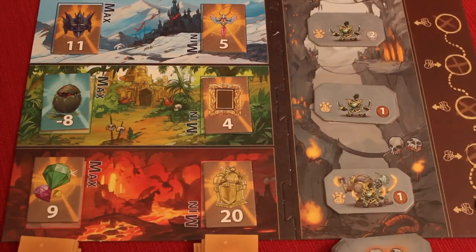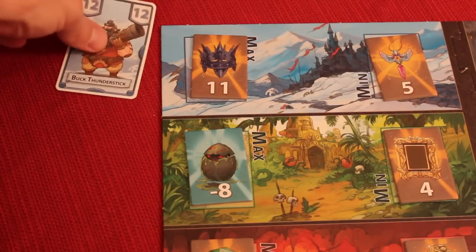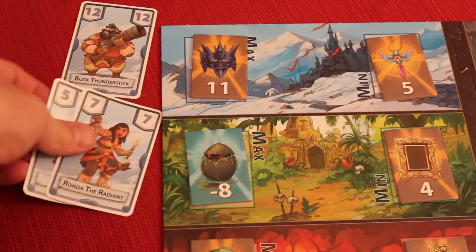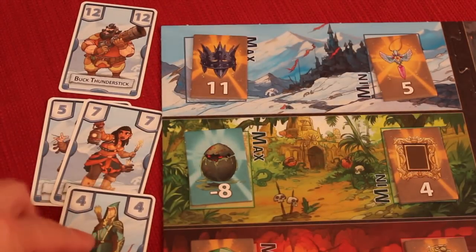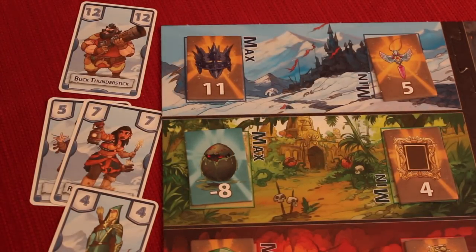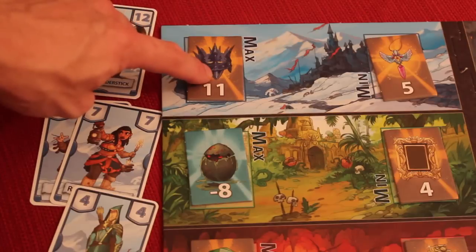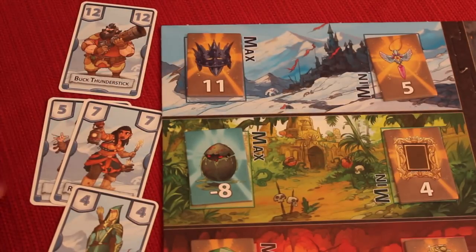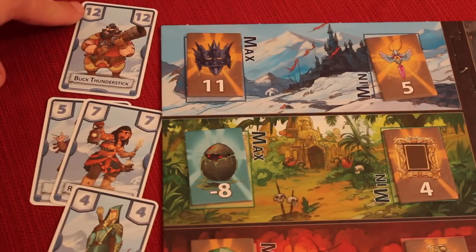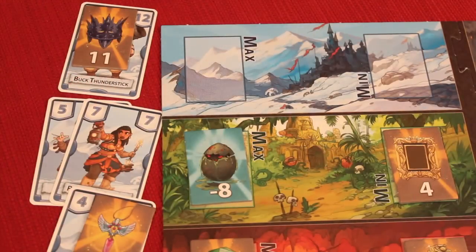After everyone has drafted their nine cards, we start at the first location, Frosty Mountain. Everybody throws down all of the cards they have for the Frosted Mountain. Let's say the first player has a 12, the second player plays a seven and a five, and the third player plays a four. Starting with the dealer, players can play some special action cards to manipulate their numbers. If nobody played any action cards, the player with the highest total number gets the maximum treasure, the player with the lowest gets the minimum treasure, and the player in the middle gets nothing.